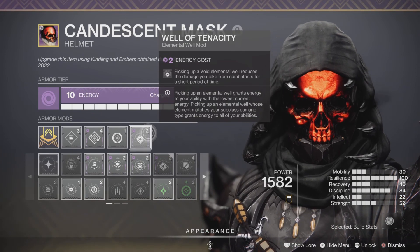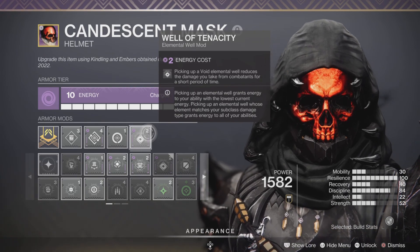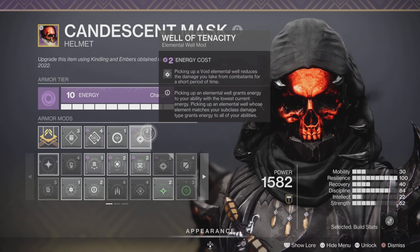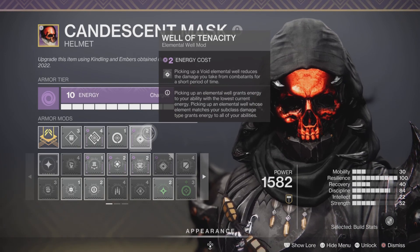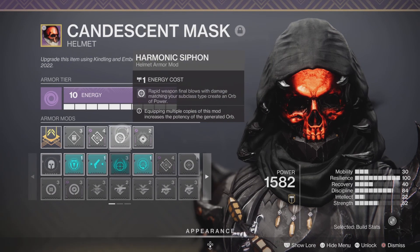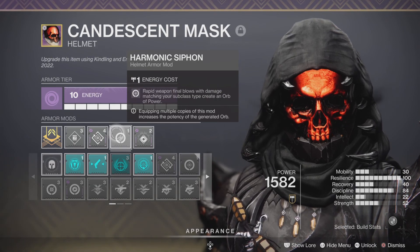Well of Tenacity is not strictly necessary — it's pretty much the one thing I'd allow to change in this build — but I like it. In Master or Grandmaster content, it makes a real difference, granting something like Resist Tier 3, which is a big amount of damage you won't take. And of course you want Harmonic Siphon, because you want to be creating Orbs of Power as much as possible using Void Weapons.